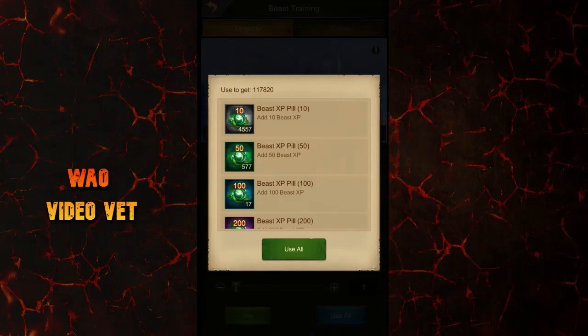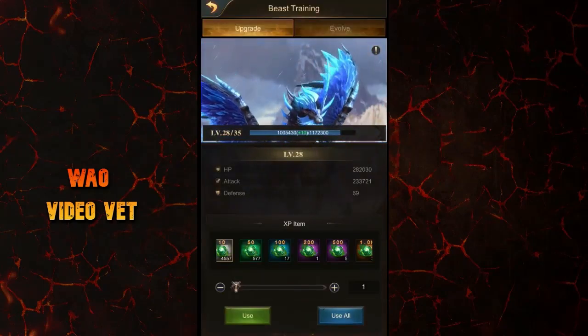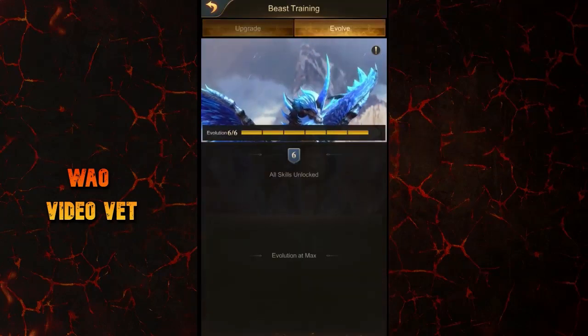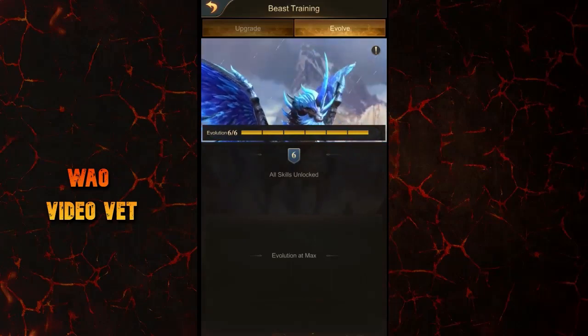Right now I have 117k of Beast XP. You can either choose to use all of it at once or keep some for doing tasks during events. The first side is the upgrade tab, and you also have the evolve tab on the right side. For me, it's at maximum now, so not much to see there.